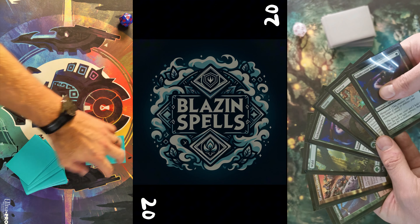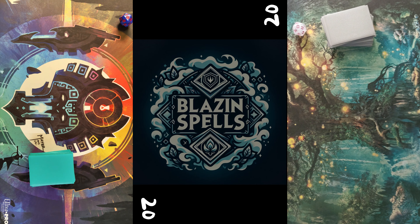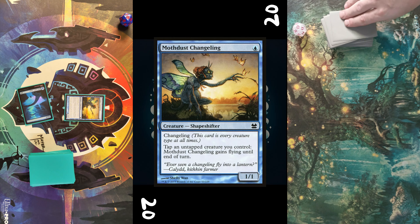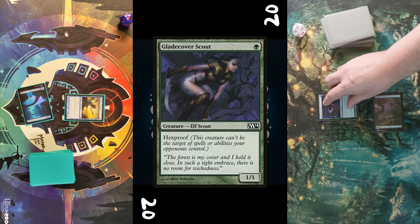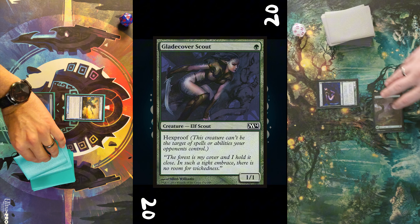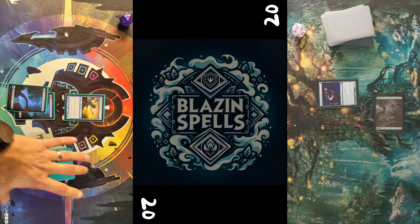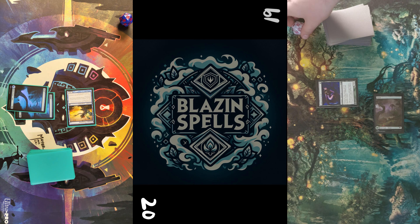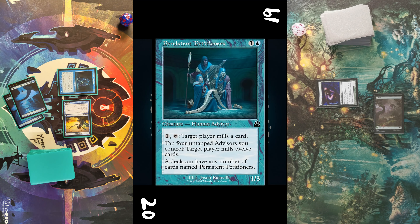Next matchup it's Boggles against Persistent Petitioners. I do win the die roll here, so I may start, though I have to mulligan down to six, put a card on bottom, and start off with an Island into Moth Dust Changeling turn one. Opponent draws, plays a Forest and casts Glade Cover Scout, then passes.